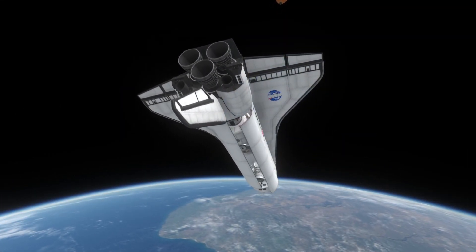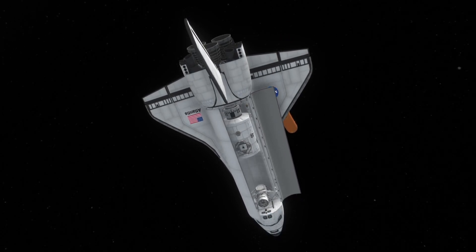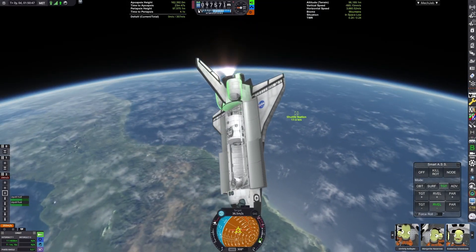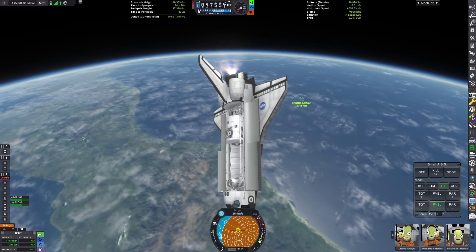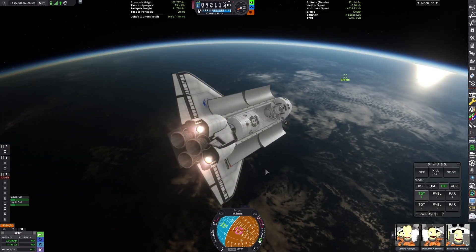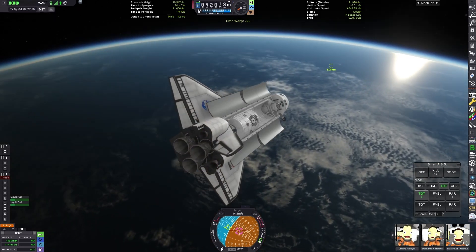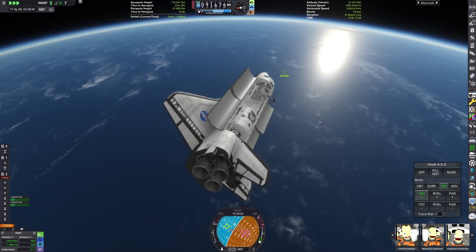I'm continuing to use the RS-25s to conserve Delta V. After doing some quick course corrections, we jettison the external tank and open up the payload bay, revealing the module directly copied from the ISS node. I just took what I believe is the Unity module and changed the paint to white to match the Rusted Station. Then we do our standard maneuvers and a rendezvous with the station — and of course, a lag spike as it enters physics range.